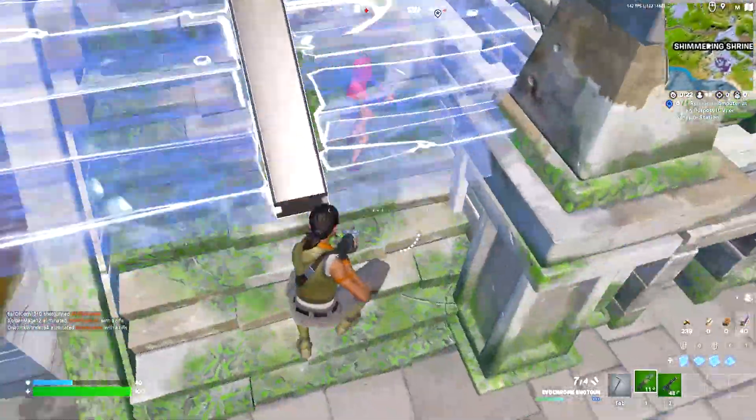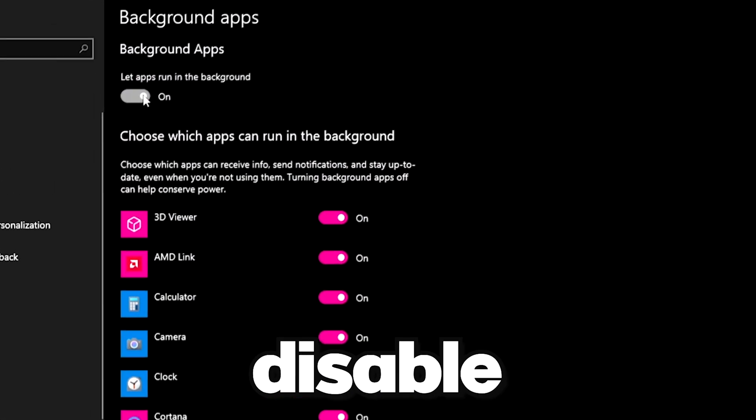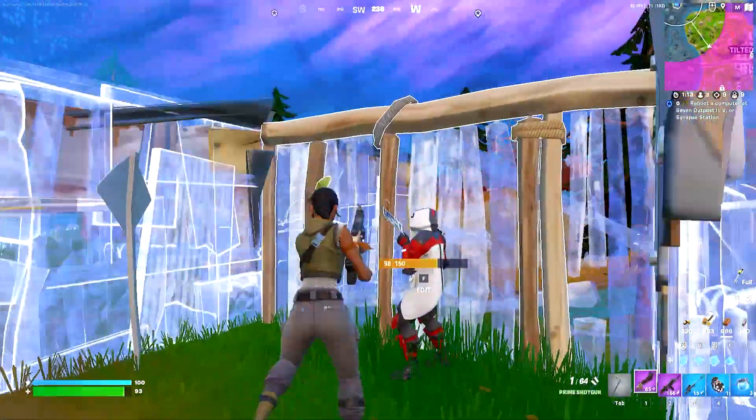Now that we're done on DX11, you can swap back to performance mode. For some extra performance, click your Windows key and type background apps, and then once you get there, disable all of your background apps, because all they do is drain your game performance for literally no reason.